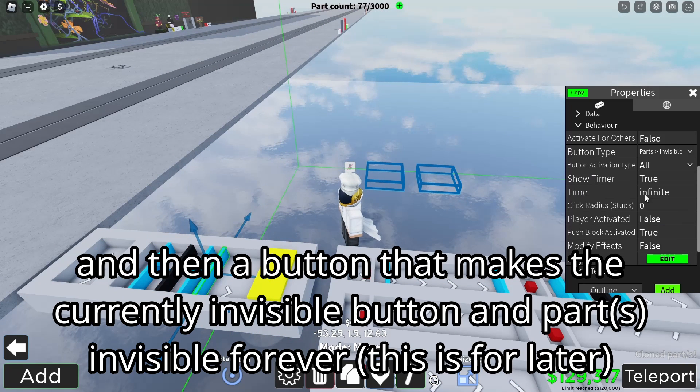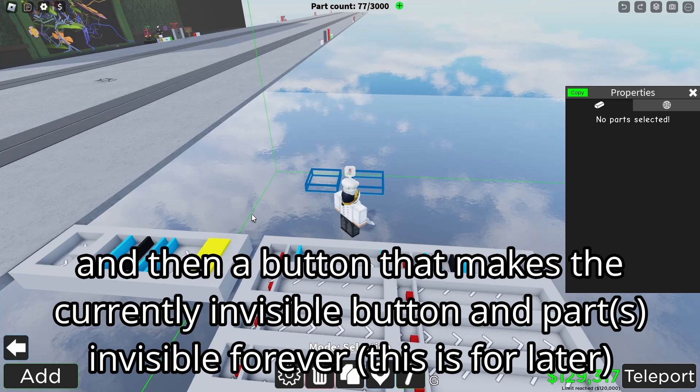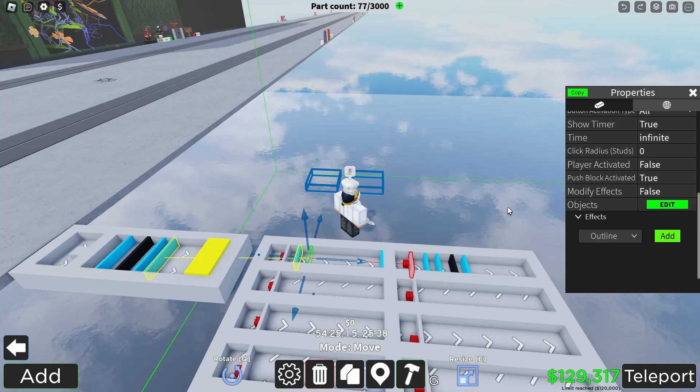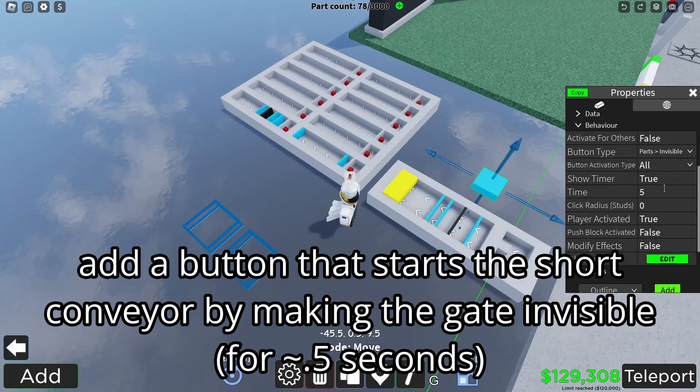Then add a button that makes the currently invisible button and parts invisible forever — this is for later. Then add a button that starts the short conveyor by making the gate invisible for around 0.5 seconds.